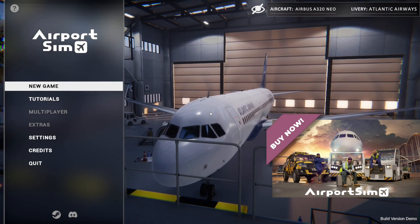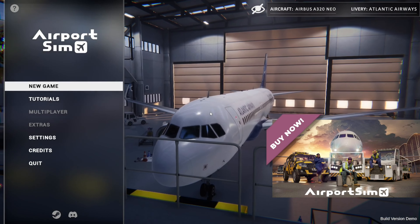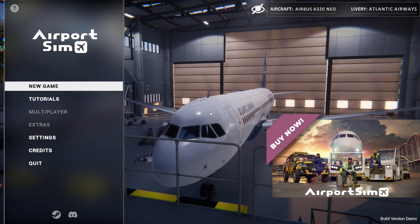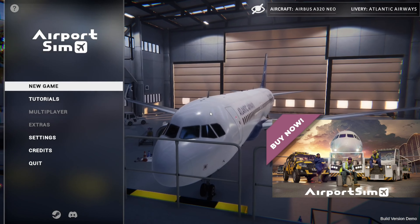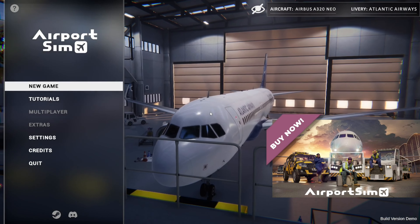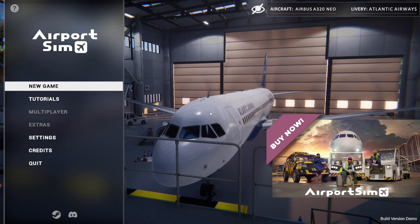Great, everything went according to plan. Now you need to return the GPU to the designated location at the parking ramp to complete the tutorial. So do we keep this on? Close that, I guess — it didn't say shut it off, so we're going to leave it on. There we go — get back in here. Just doing that so we can take a look at the graphics. Now we've got to bring this back to where we got it from. Pretty straightforward, not bad at all, I like it. Congratulations — you've just learned how to operate the GPU after arrival and before departure of an aircraft.